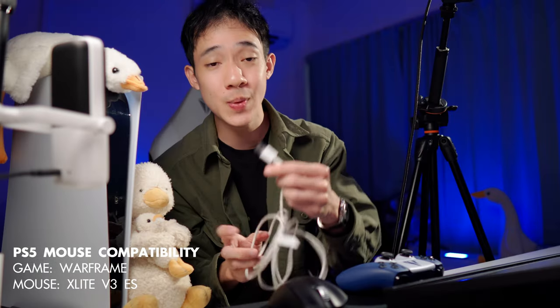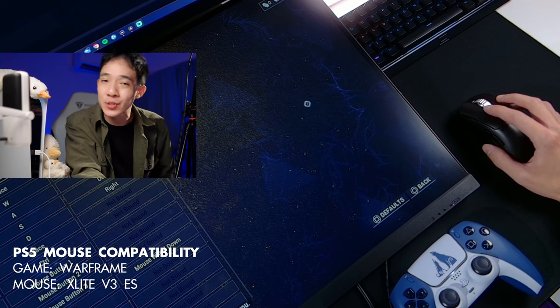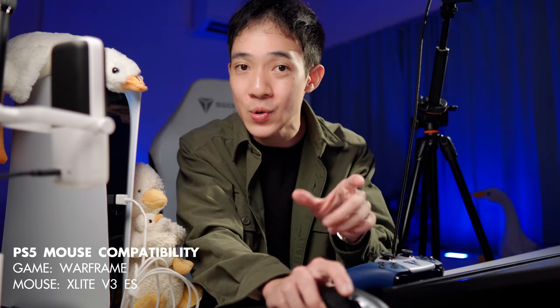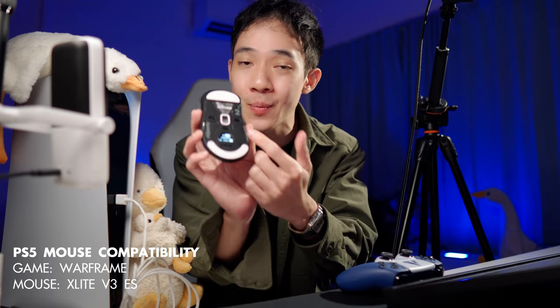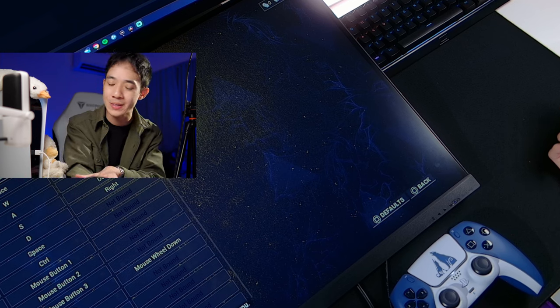The last mouse I'm testing is the Xlite V3 ES. This mouse doesn't have a dongle you can plug in directly — you have to use a USB-C cable. And yes, the Xlite V3 ES works just fine on the PS5. The huge benefit of this mouse for console players is that you can configure all the mouse settings right on the mouse itself — DPI, polling rate, lift-off distance, motion sync — all configurable here. With any other mouse you'd have to plug into your PC, save to onboard memory, and then use it. That's quite a surprise — I never thought of this.